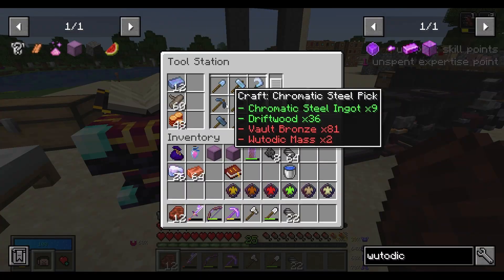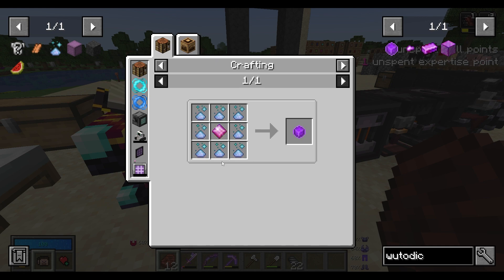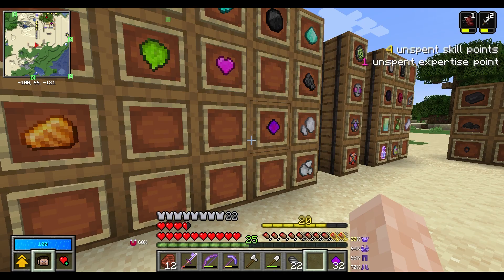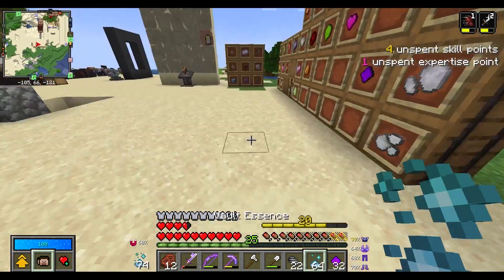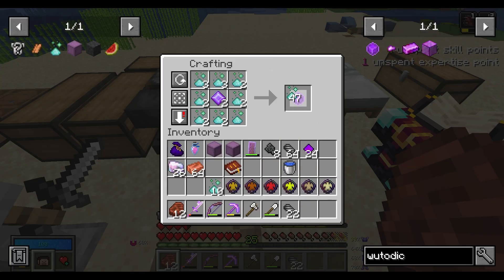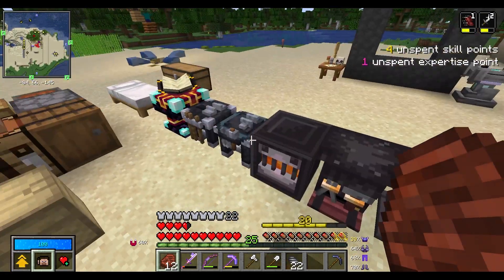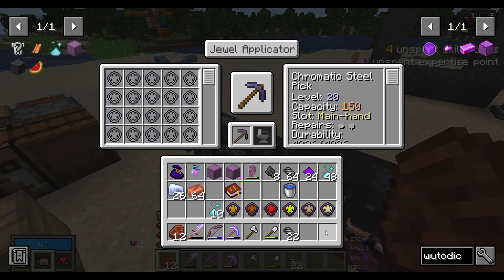I'm going to go with a pickaxe, and I need some more vault bronze and a couple of Wutotic masks. To make those, we're going to use a perfect Wutodite surrounded by vault essence. This is why it's important not to overspend on your materials, because you never know when you're going to need some stuff. Make a couple of those and craft. With 150 capacity, that should be plenty of space to add some jewels onto it.